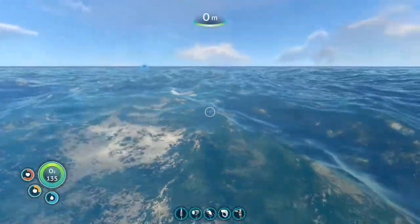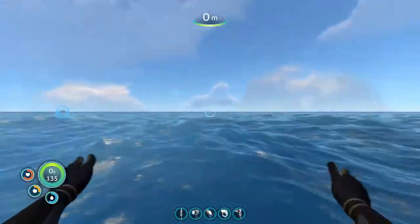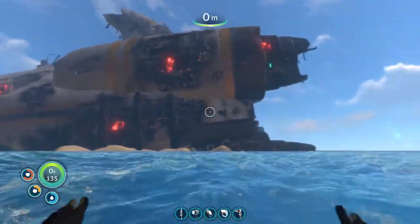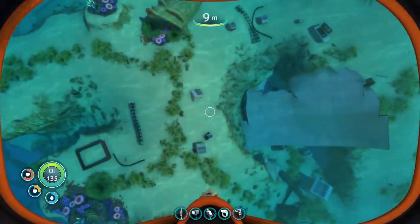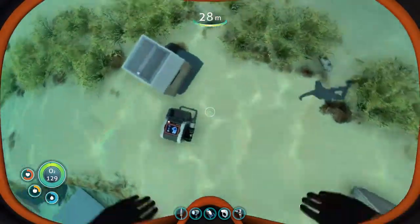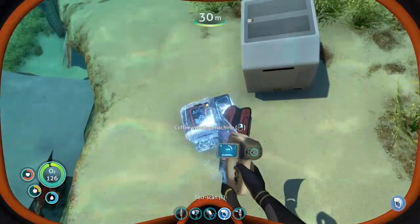Right now, just to show you exactly where it is: from my life pod it's 390 metres, and you'll see in relation to the Aurora it's near the back end of it. So if I swim down here, you can see I placed a beacon so I can also look when I get back to my base. Let's do the coffee vending machine.